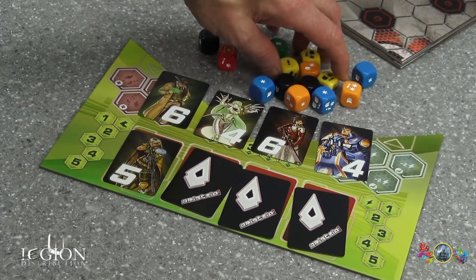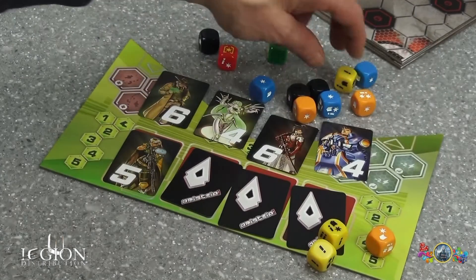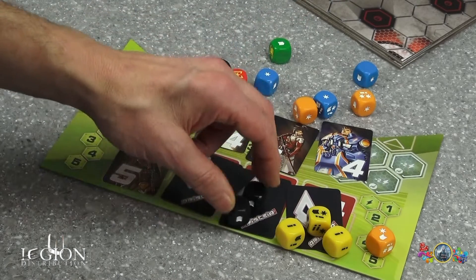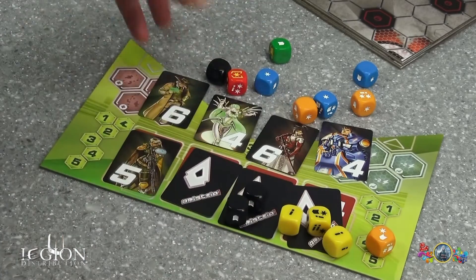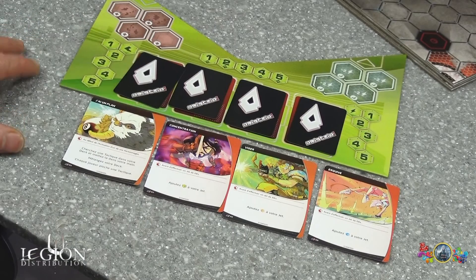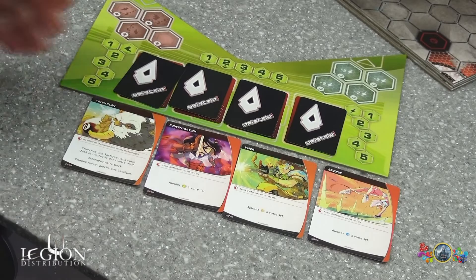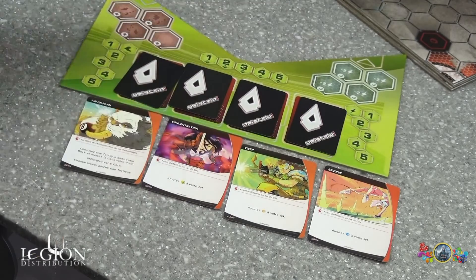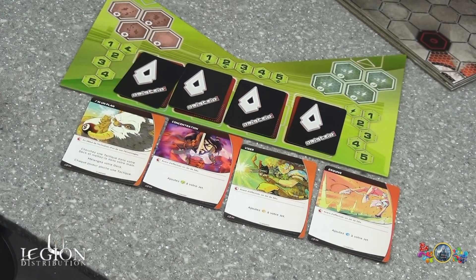On devra combattre avec différents dés portant différents symboles : des boucliers pour la défense, des étoiles pour les touches, et d'autres symboles qui signifient quelque chose. On va combattre avec tous ces dés de couleur. Pour les cartes tactiques, vous pourrez par exemple ajouter un dé jaune, un dé orange ou un dé bleu, ou aller chercher des cartes tactiques dans votre deck. Il y a un deck de cartes à jouer contre l'adversaire, avec un petit côté manga bien sympathique et coloré.